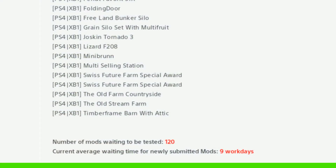The Lizard F208, Mini Brun was out today as well, and multi selling station. There are two Swiss Future Farms in there, so another two more maps — the Old Countryside and the Old Stream — and timber barn with attic.